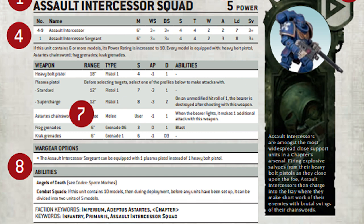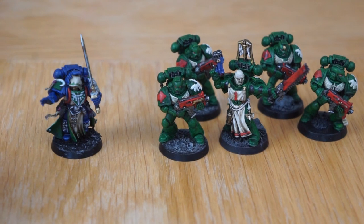W is wounds — how much damage they can take before they are slain. A is attacks, how many times they can attack with their chainswords in the fight phase. LD is their leadership, which will be tested in the morale phase to see if our units flee the battle or hold their nerve. Finally, SV is their armour save — what they need to roll to prevent taking damage when they've taken a wound.